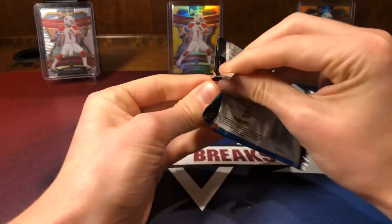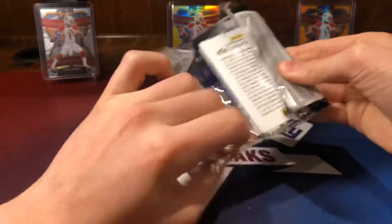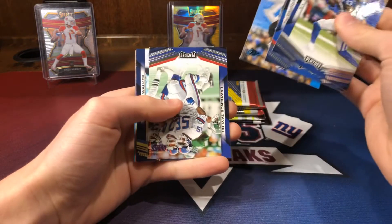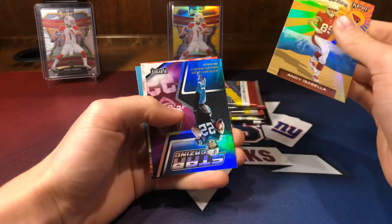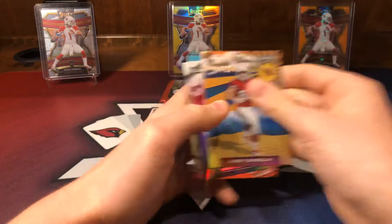Second and last playoff pack. We have T.Y., Trey Davies White, Lawrence Taylor, and a Delaney Walker out of 99. Then a rookie wave of Isabella, McCaffrey, a Trayvon Williams, and a Kid Reporter.